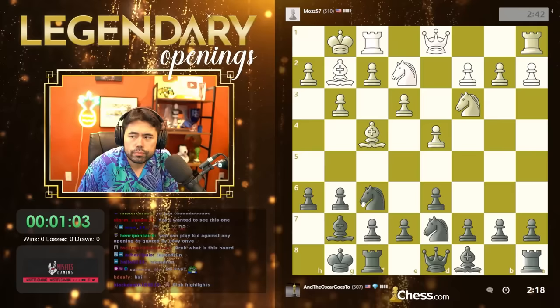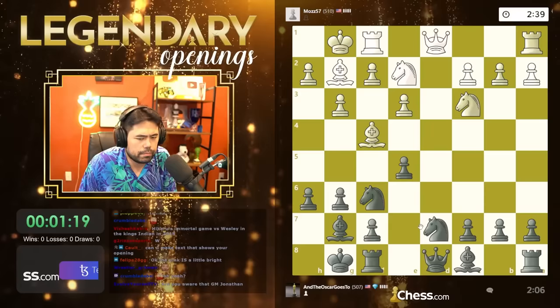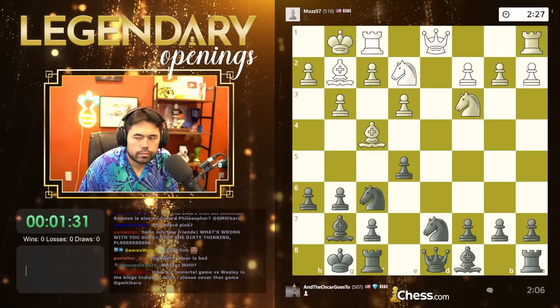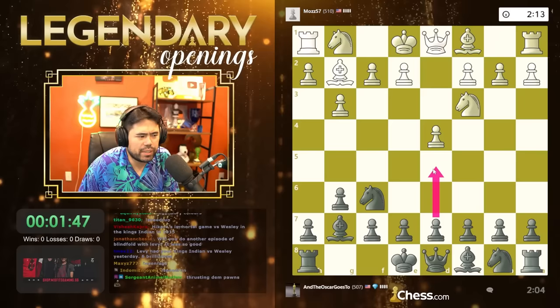Let's go h6 here — my opponent got his bishop trapped. Now g5 is a thematic move, but normally when you trap a bishop, the reason you play the King's Indian is to play e5 and build a nice chain in the center, whether it's with the knight on d7 or c6. You're always looking for that pawn thrust. So let's take with the pawn. I'll just take the bishop, take with the rook — this is looking pretty good so far.